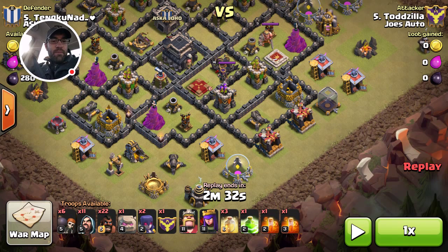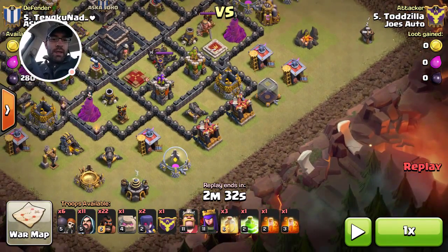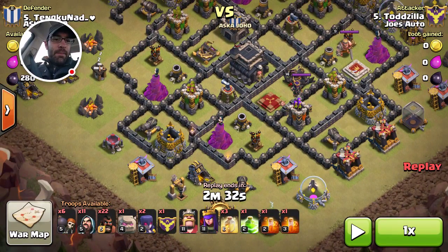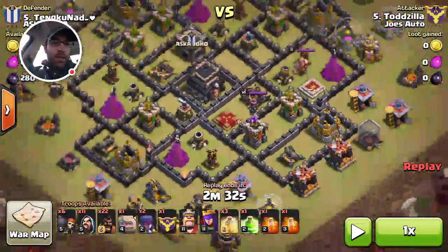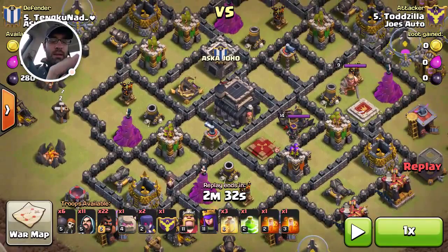The whole plan of attack is to send my kill squad in — two golems, two witches, and five to seven wizards to make a funnel — to clear everything from that elixir storage to that barracks. Then when I drop my witches they go straight into the first section with the cannon and the gold storage. I throw a jump spell down so my royals, especially the king, automatically path right to the archer queen. Then I release my hogs at a 90-degree angle from where I'm going in, so the defenses are focused on my kill squad and the hogs take less damage.